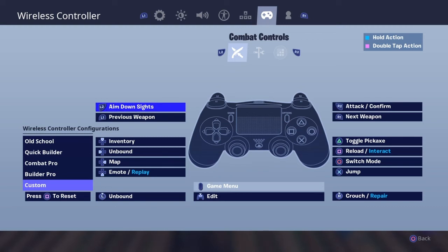It's mostly a normal build pro setup, but I've changed editing to the map button. As you can see, this is my edit button, and my right arrow is the map button. My L3 is unbound — it was sprinting before.